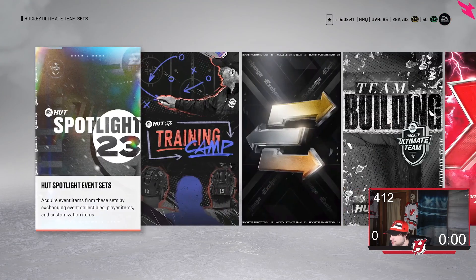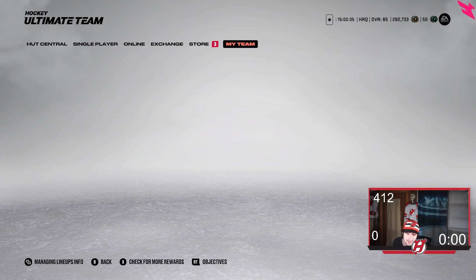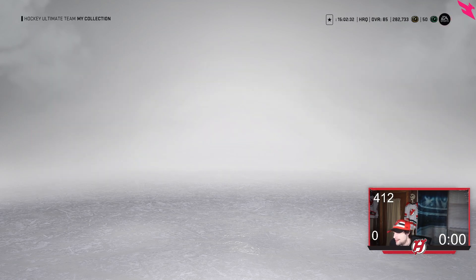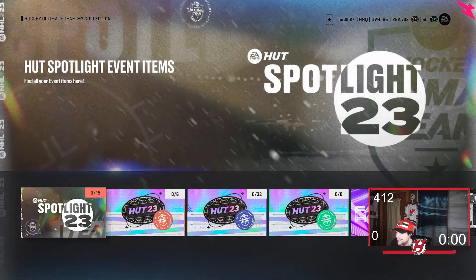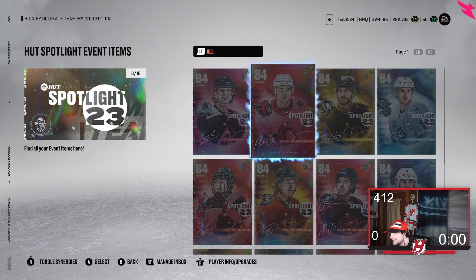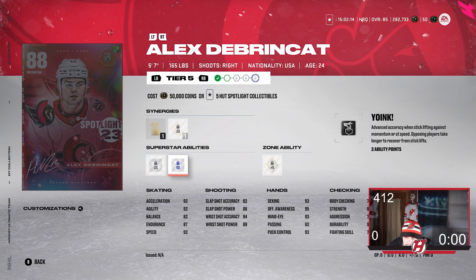Let me look at some of the actual players that came out today. I'll do a full ranking video on which one's the best. Here are the event items. We have Alex DeBrincat — 5'7", 88 overall, 92 Acceleration and 92 Speed. He's got Silver Elite Edges, Silver Yoink, and Gold Snipe on him. Pretty good abilities on Alex DeBrincat. Good shot as well — 92, 88, 94, and 89.